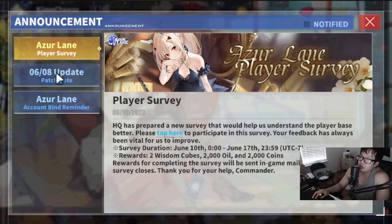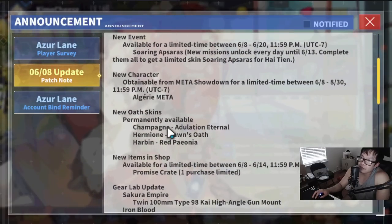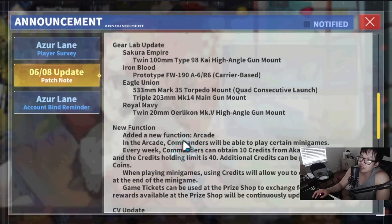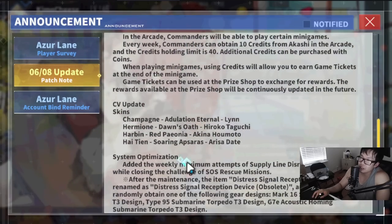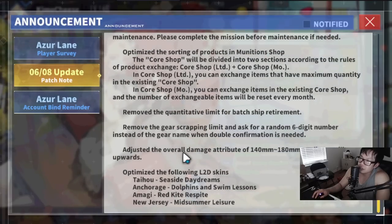If you guys don't notice, right here in the bottom right corner, go to the update — there's a list of things going on. We have oaf skins, we have gear lab update — these are the things people see. But there's one update here: adjusted the overall damage attribute of 140mm through 180mm medium artillery upwards.